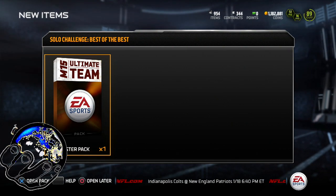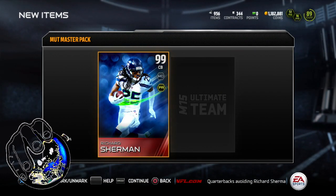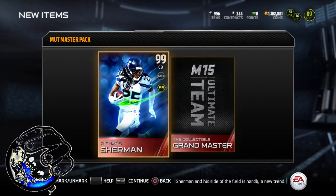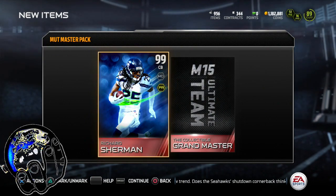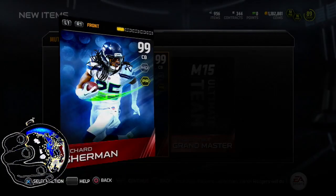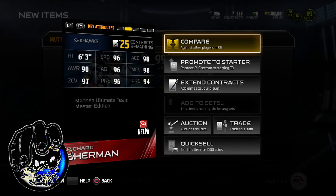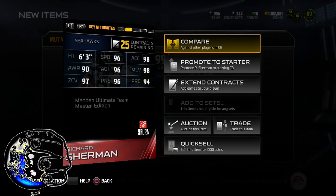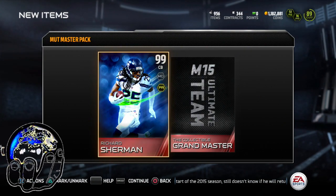Let's fucking go! Let's go! Sherman on fleek! And there it is — Richard Sherman, welcome home, baby! 96 speed, 98 acceleration, 98 man coverage, 97 zone, 96 press, 94 play recognition. Let's fucking go! The fucking collectible grandmaster! Let's go, man!